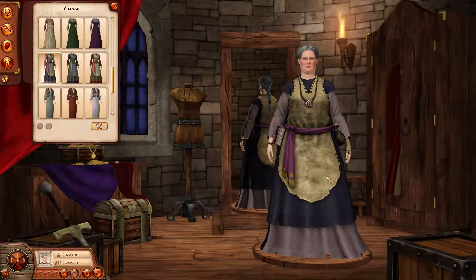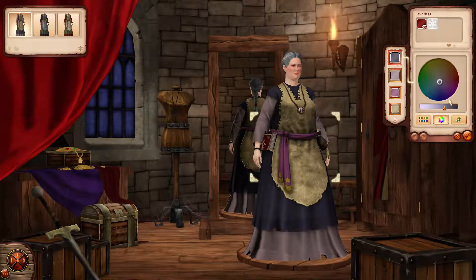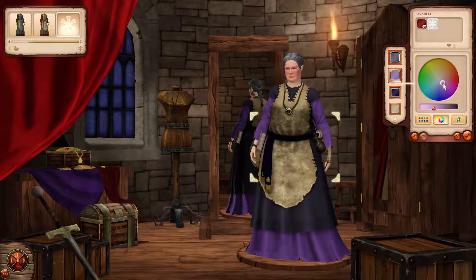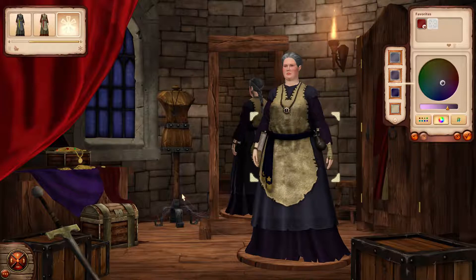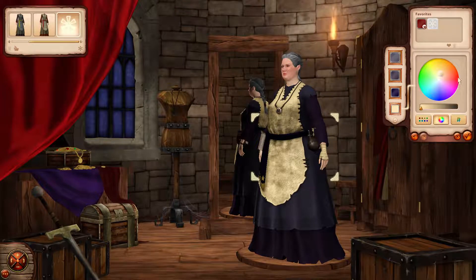Let's see if we want to change colors. I kind of like the way these colors look, but I'm pretty sure this is the sash. Maybe we should do more of a deep midnight blue — that looks pretty cool. I do like the purple but it's a little too saturated. Darker seems to be better overall.